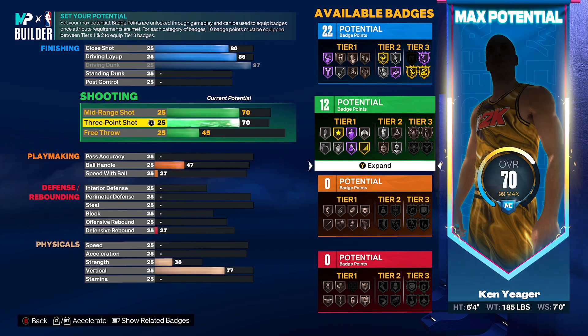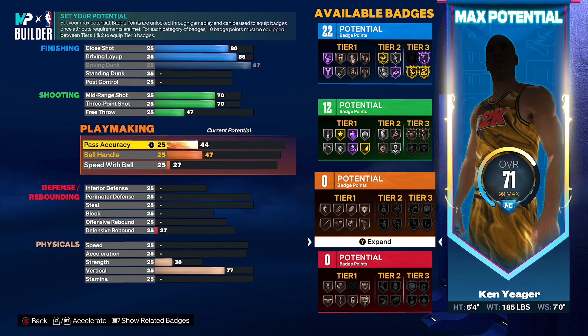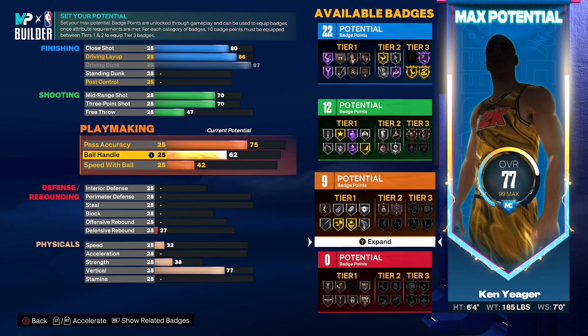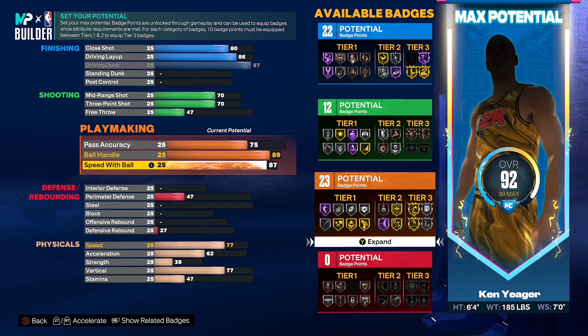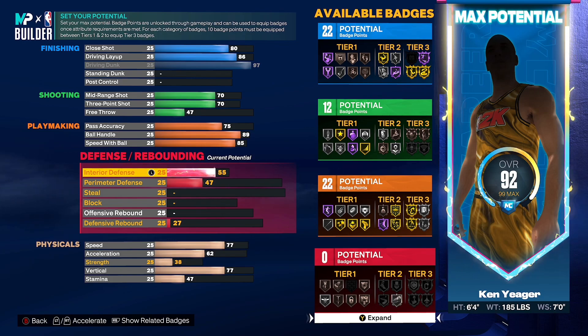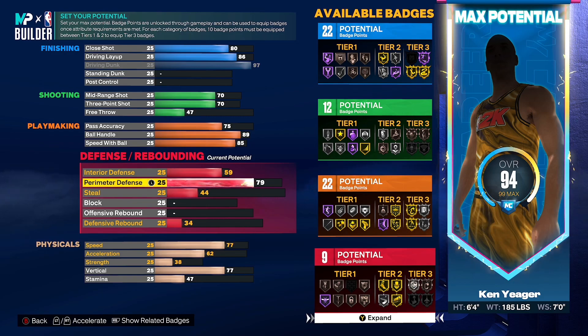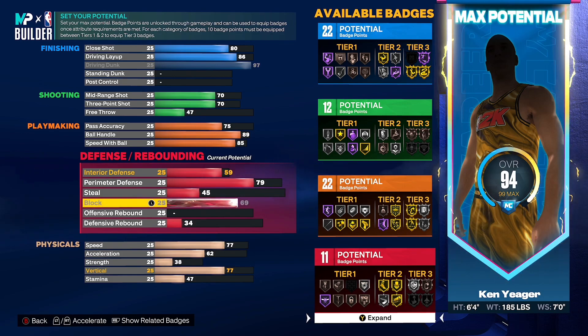Don't touch standing dunk, don't touch post control. Come down to mid-range shot, put that to a 70, and your three-point shot you're gonna put to a 70 as well. Free throw, put that to a 47 — that'll give you your 12 shooting badges. Come down to pass accuracy, put that to a 75. Ball handling, put that to an 89. Speed with ball, put that to an 85 — that should give you your 22 playmaking badges. For defense, put your interior defense to a 59, your perimeter defense to a 79, your steal to a 45, and your block all the way up to a 69.